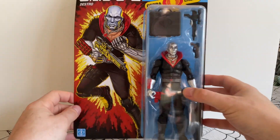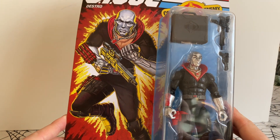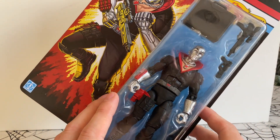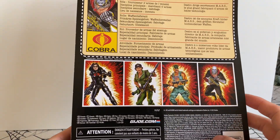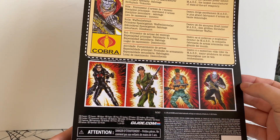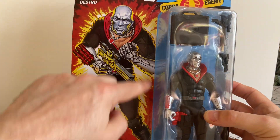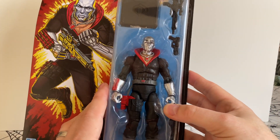So here is the six-inch GI Joe Classified version in the retro packaging. I am actually really sad that I'm going to open him, but I do really want to display him on the shelf in various action poses. I haven't got the others, but I definitely want to get Baroness as well because she was such an awesome figure as a kid — I want to get all of them. I do like the picture on the side. So let's open him up.